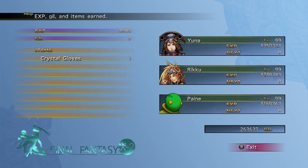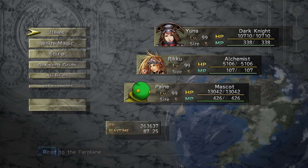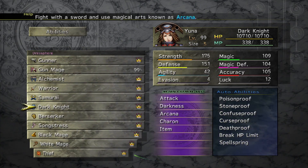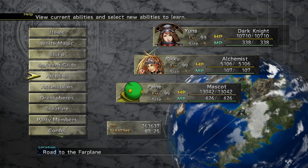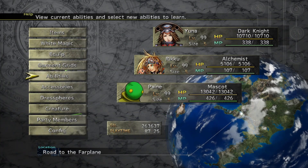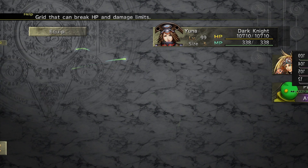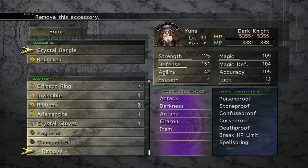Easy peasy, lemon squeezy. On to the next one. The Besaid — or Valefor — journey down to the bottom of the Farplane Abyss is actually quite easy in a sense, in so far as there's no tricky puzzles. The Kilika one, which is obviously connected to Ifrit, has fire you have to dodge and things like that.